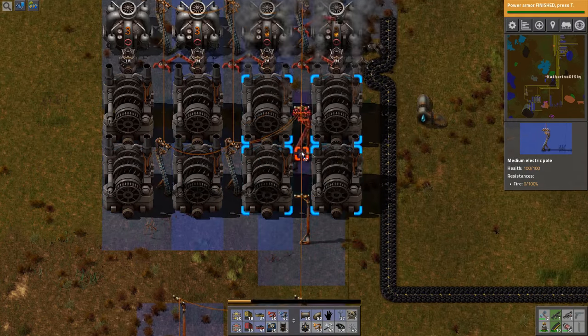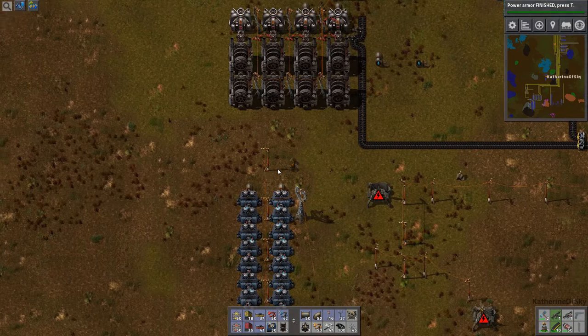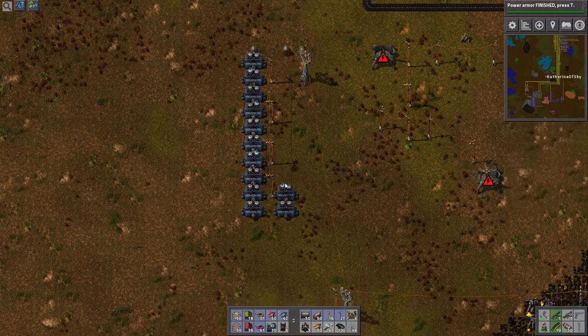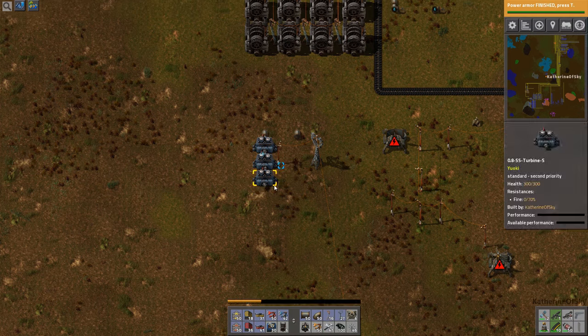Let's get rid of these wooden power poles — they're not needed. Of course we need to get rid of all of these things. I hope those are not recyclable into the bigger varieties, because then I just wasted stuff.